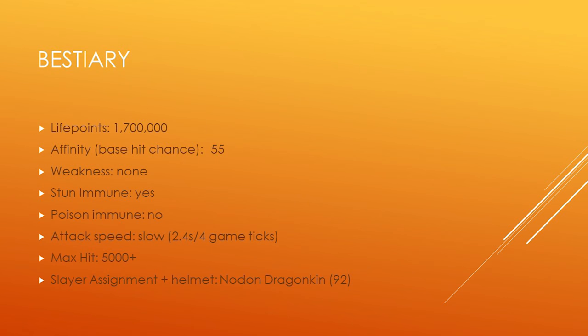Here is some general information about Karapak in hard mode. He has a total of 1.7 million life points, an affinity or base hit chance of 55, no weakness, and he is immune to stuns, although not to poison. His attack speed is slow with an interval of 2.4 seconds or four game ticks, and his maximum hit is 5,000 plus damage. If you have a Nod and Dragon Can slayer assignment with level 92, you'll benefit from the slayer helmet boosts for the majority of the fight.